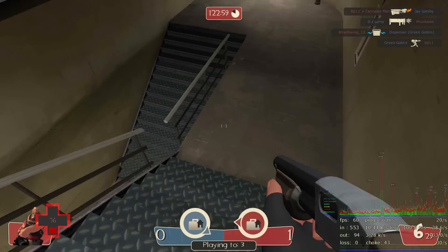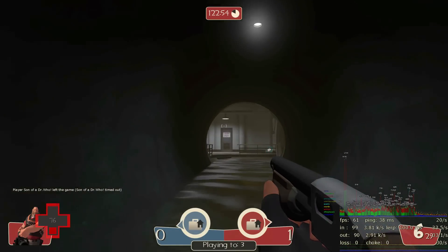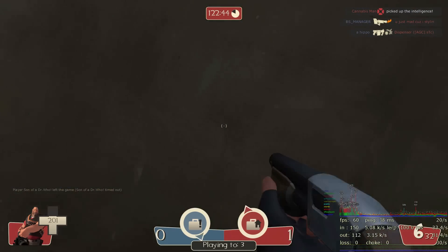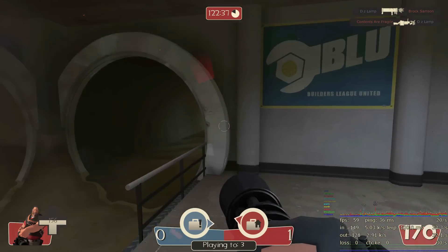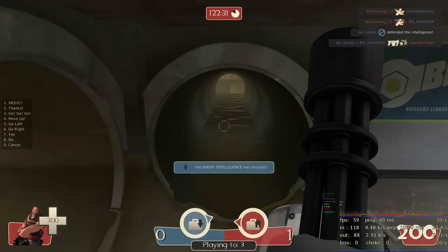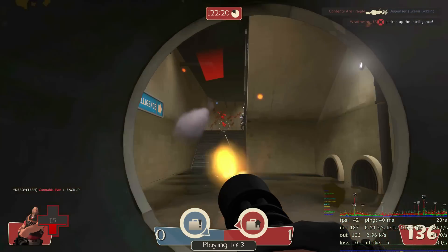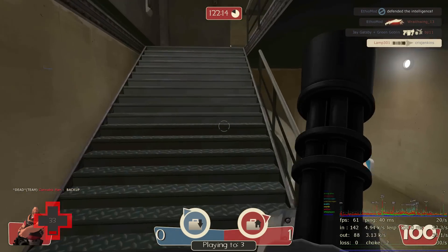That Spy was on my team — good to know. Going to fall to the sewers, grab some health, and do some more work. Someone's trying to kill me — that's a Soldier so he's got a rocket launcher. He's pretty much failing at killing me. I'm just going to run straight at the guy. I got him — I lost all my health but I got him and it was worth it.